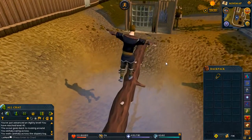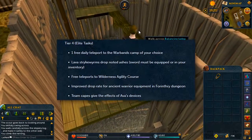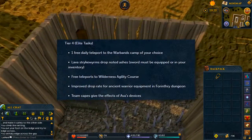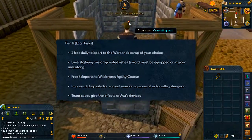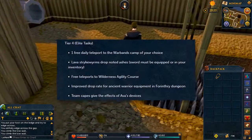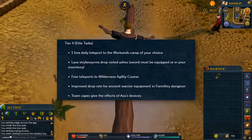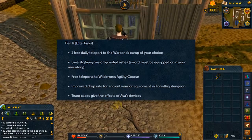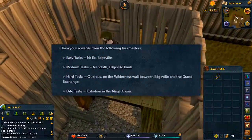The final elite task set gives you one free daily teleport to the warbands camp of your choice, which is pretty great. Lava strykewyrms drop noted ashes but the sword must be equipped in your inventory — that's a perfect trade-off because those ashes are expensive and getting them noted means you won't have to go bank at all. You get free teleports to the wilderness agility course, improved drop rates for ancient warrior equipment in the Forinthry Dungeon, and team capes give the effects of the Ava devices.